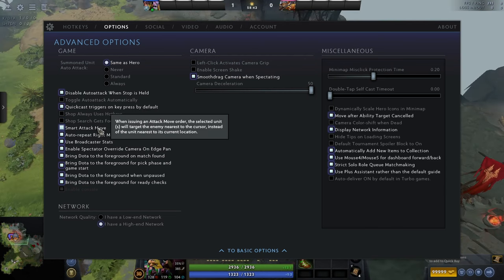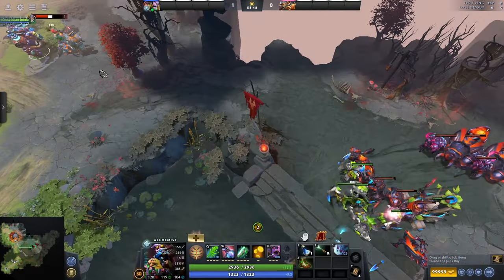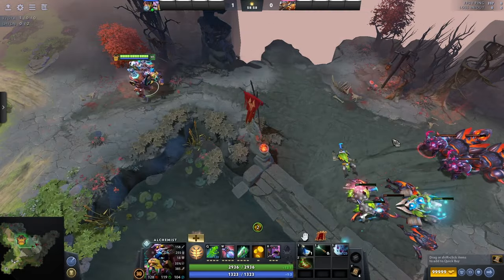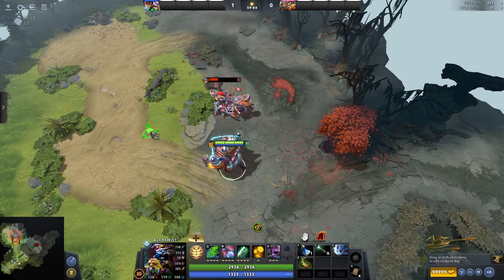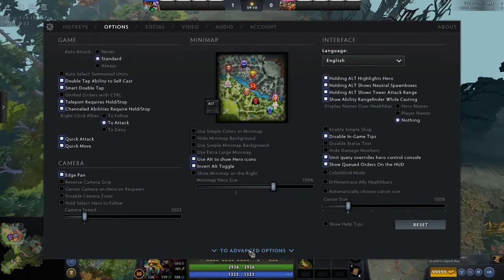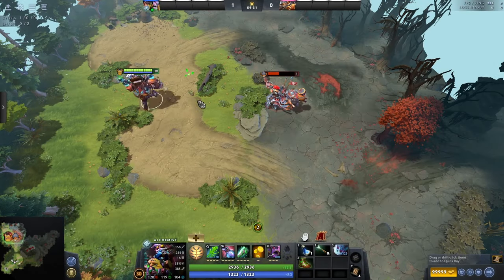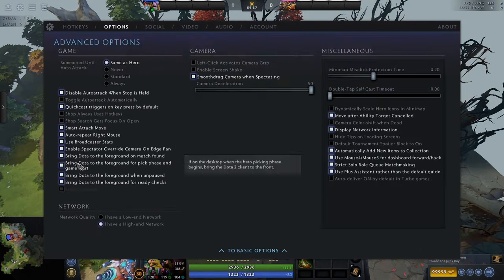Smart attack move: normally A-clicking will attack the next unit along the path, but with smart attack move on, if you're close enough to one creep, it will ignore it and attack the target you actually clicked near. Very useful for micro. I like this personally, but it's worth trying in demo mode — it's a personal preference thing. Auto repeat right mouse: if you hold right-click, it will automatically do another right-click. Very useful — makes things easier. I'd recommend having it on.